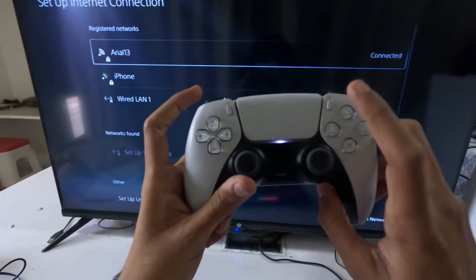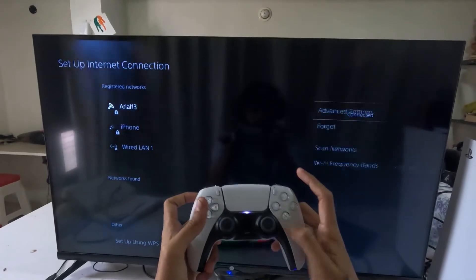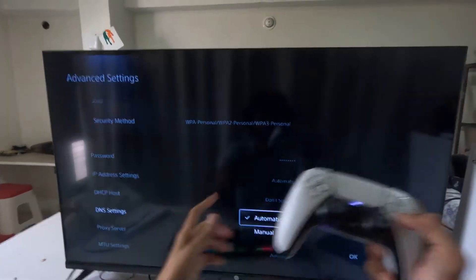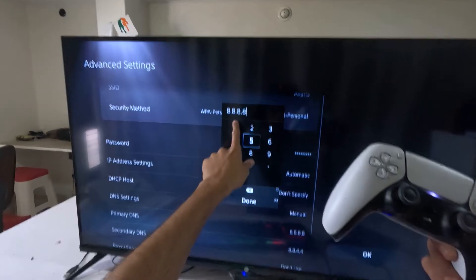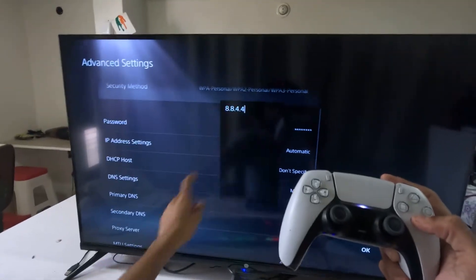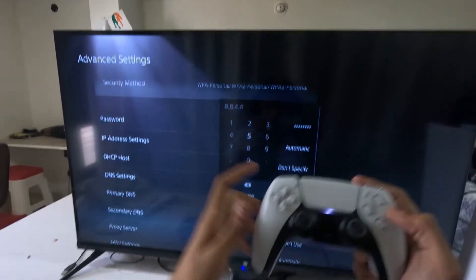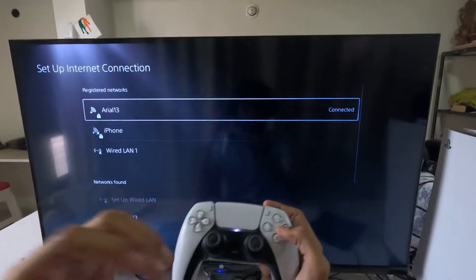Press the Options button on your internet connection to access the Advanced Settings. Select it, then scroll down to DNS Settings and change it to Manual. For the Primary DNS, add 8.8.8.8, and for the Secondary DNS, add 8.8.4.4. These two steps are really important. Select OK and it will complete the reconnection process.